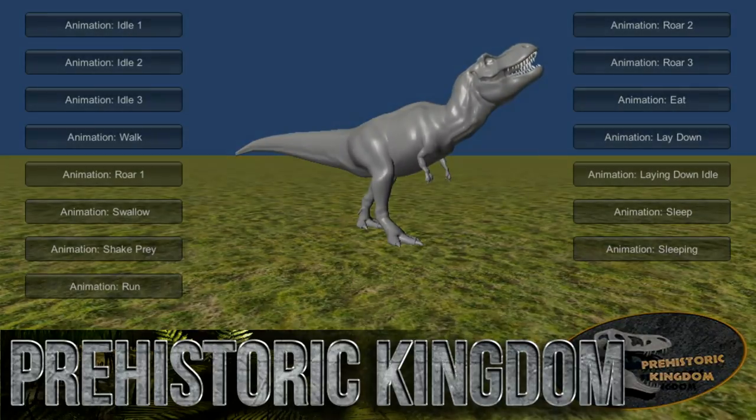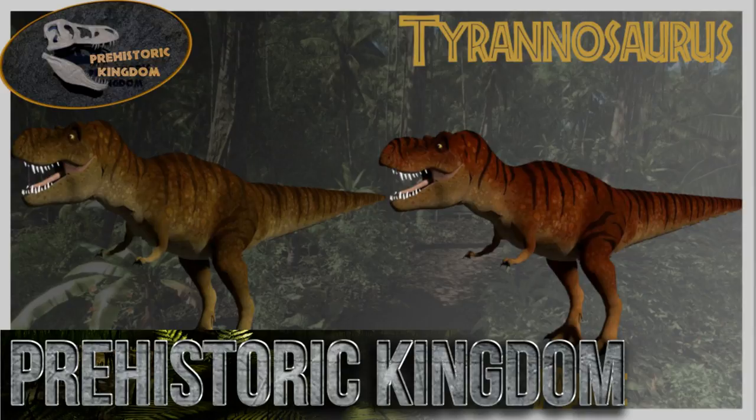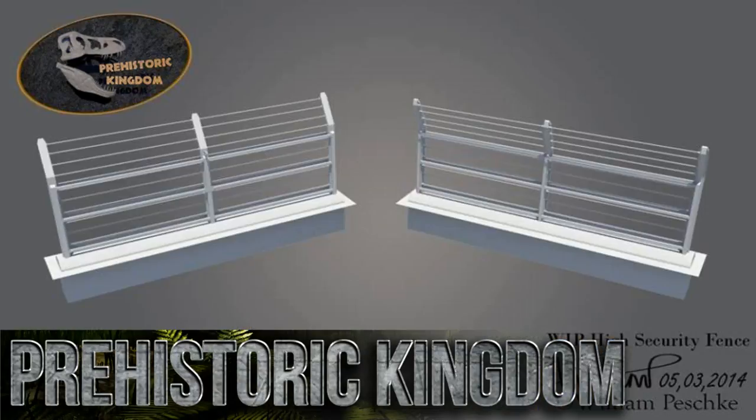There are some images and content from the game as well. The team at Prehistoric Kingdom are a great group of guys, really dedicated to the project. They ask for a lot of fan feedback on things like Tyrannosaurus Rex colouring. They've promised a tech demo within the next few months, and their blog is definitely worth keeping an eye on. We can see things like fences, which will form the bases of your park. It's going to be Jurassic Park Operation Genesis 2 and it is going to be awesome.